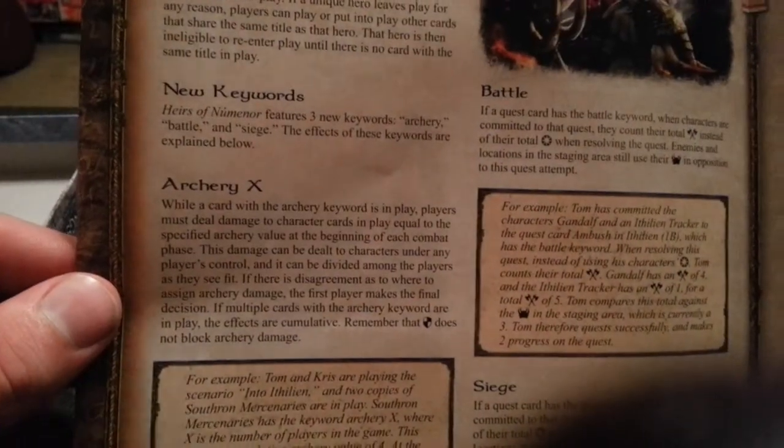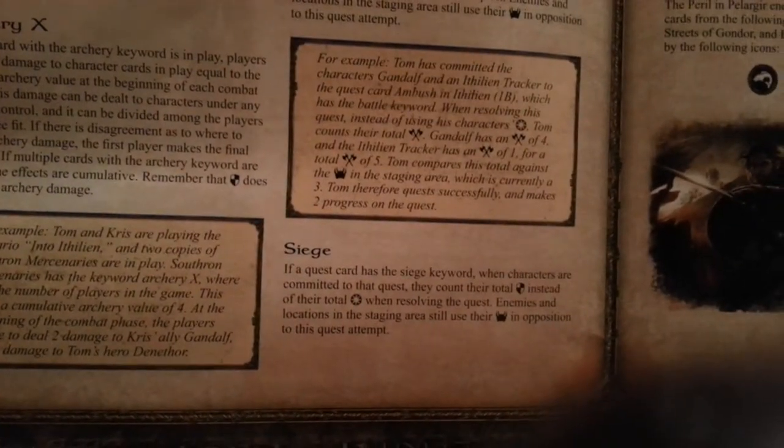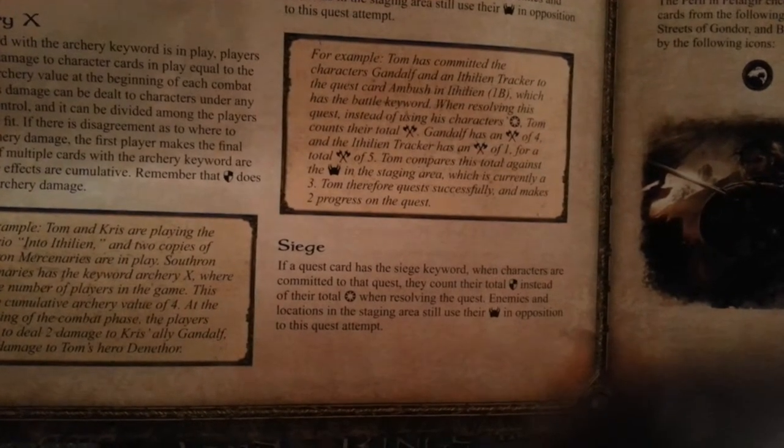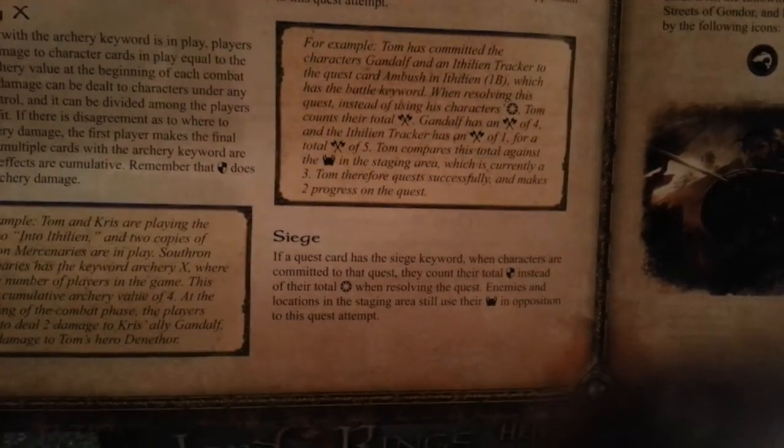I see a new siege mechanic. The quest card has the siege keyword. When characters are committed to that quest, they count their total defense instead of their total questing when resolving the quest. Enemies and locations in the staging area still use their threat and opposition to the quest attempt.